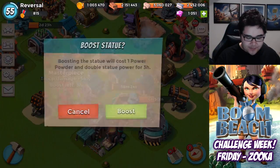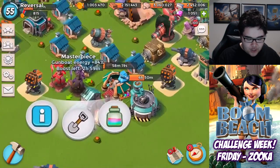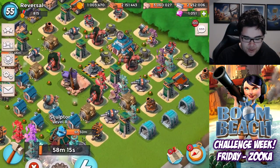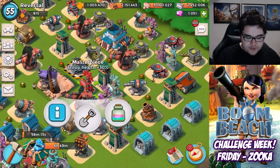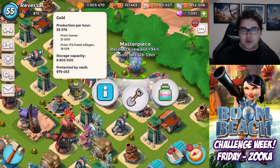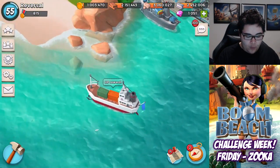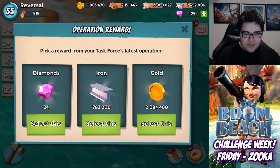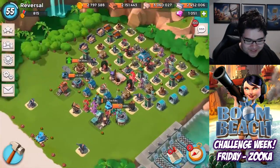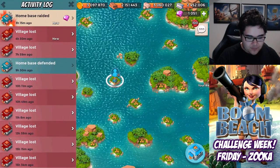Let's go ahead and boost up troop damage and gunboat energy. We've got 18 power powder. I suppose we can also go for two more statues — the first one being troop health, and the second one being resource ward. I need gold, so that's why I'm boosting it. Actually, we don't need gold, but it's already boosted up, so we might as well go for it. Go with the flow — it's gonna be a lot of fun.